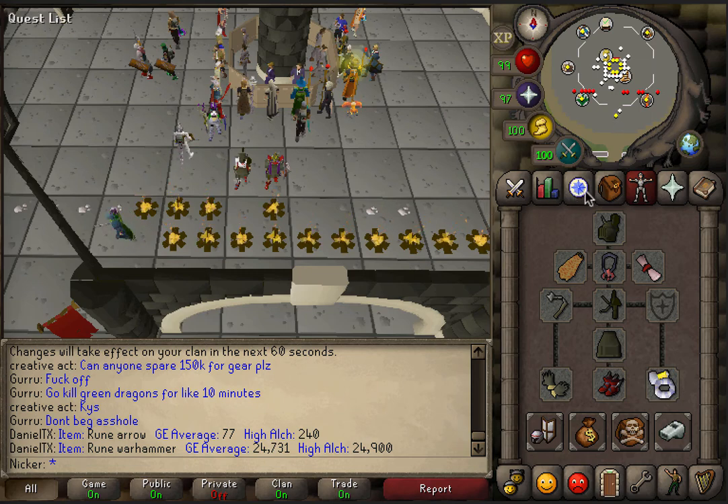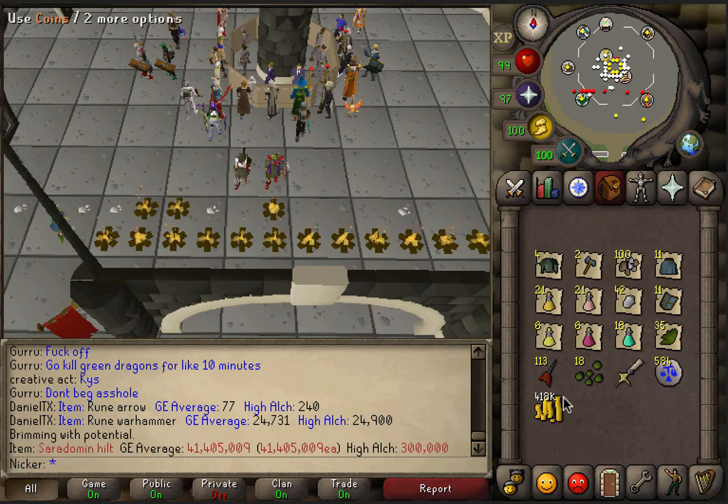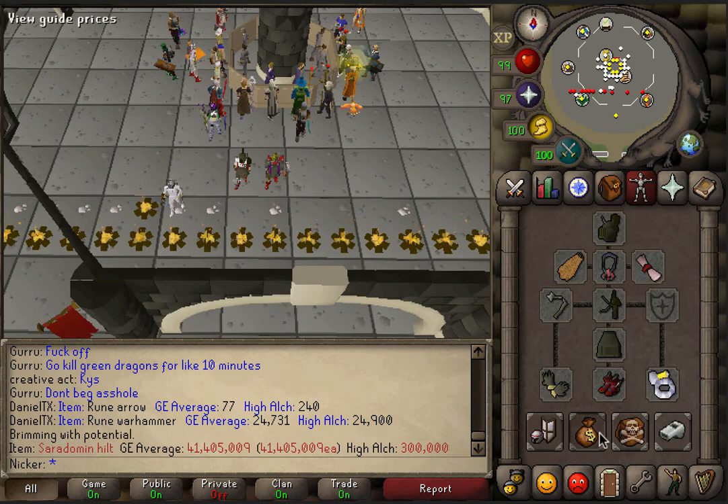So the unique I got — it ended up being the Saradomin hilt, split two ways. At the time the split was 20.8 million each, so that was a big boost to my bank. Let's see what the total is.